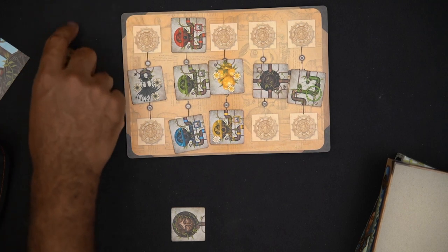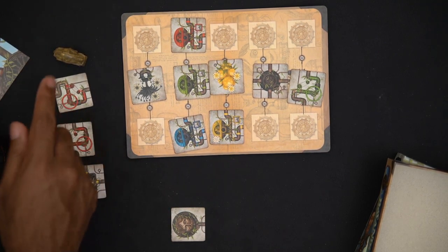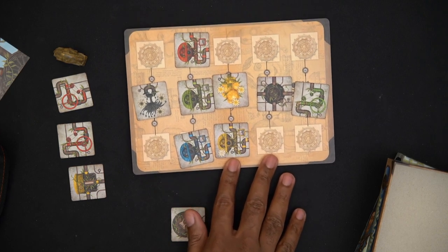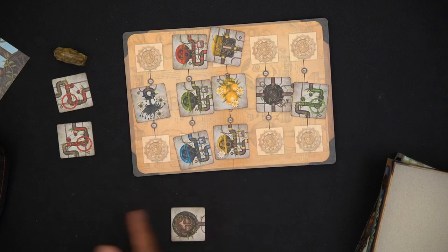My opponent would be the first one to go. So we draw three new tiles — there we go — and now my opponent goes first. My opponent will decide to select, or to take, one of these tiles. My opponent takes this one, and now it's my turn.